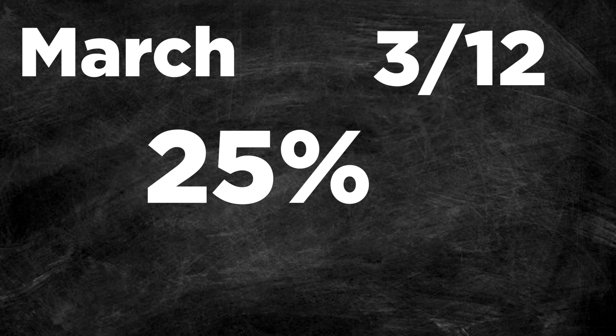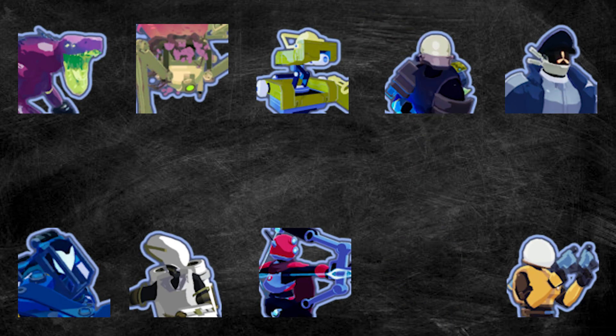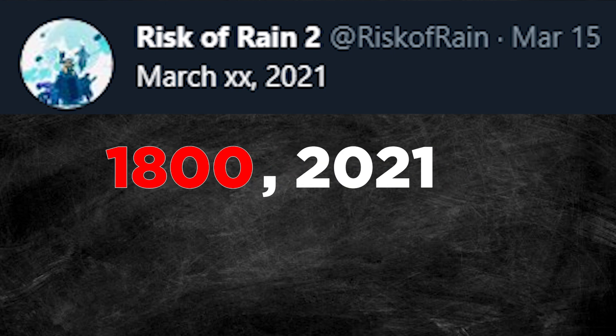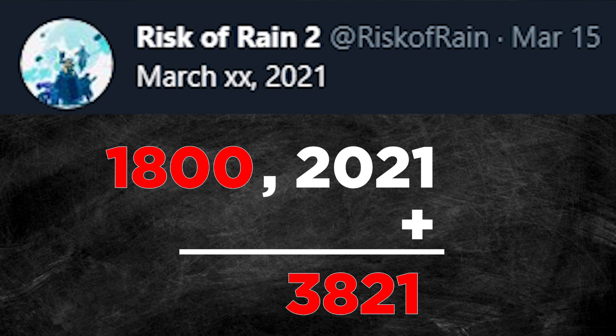March is the third month of the year — three out of 12 total months, which is the same as one fourth or 25%. There's a total of 10 survivors, but since they axed the engineer, now we're left with only 9. 9 divided by one fourth is 36. If we multiply 36 by 50, we get 1,800. Now the tweet says 1-8-0-0-20-21. But if we added those numbers together, we get 3821.